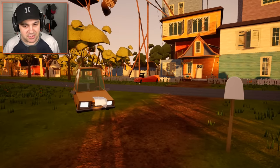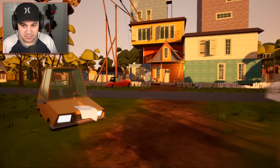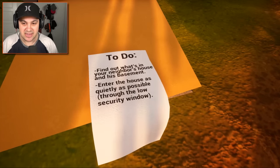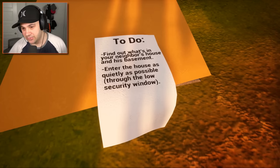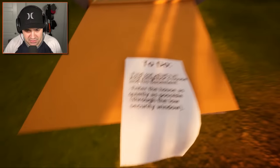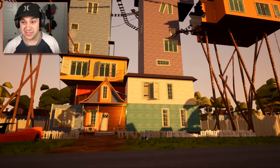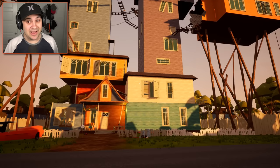The name of this mod is 13 Floors Remastered. I don't remember the original 13 floors, but this is the remastered version by JohnDrew24 and it looks pretty intense. We've got this to-do list: find out what's in your neighbor's house and his basement, enter the house as quietly as possible through the low security window. Also, why in the world would this guy need a basement with a 13-floor house? Or maybe the basement is part of the 13 floors and he just really wanted 13 — not 14, not 12, but 13.